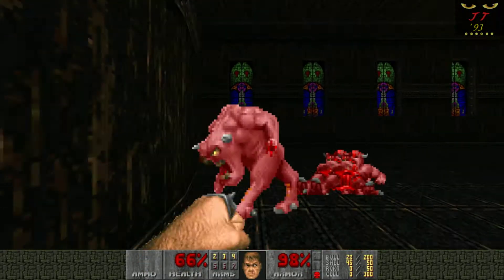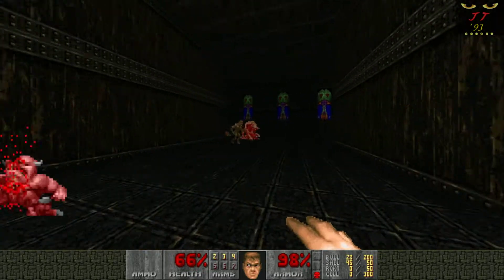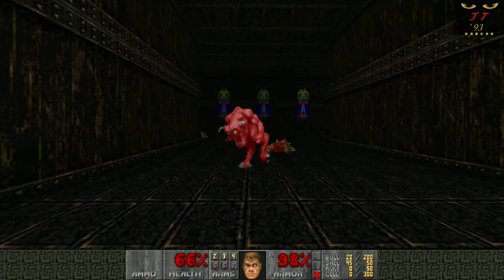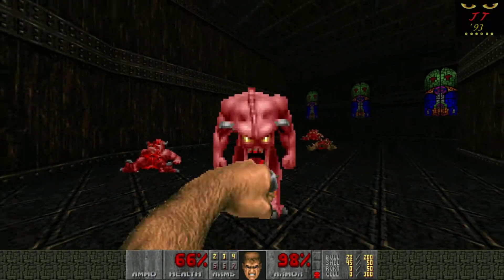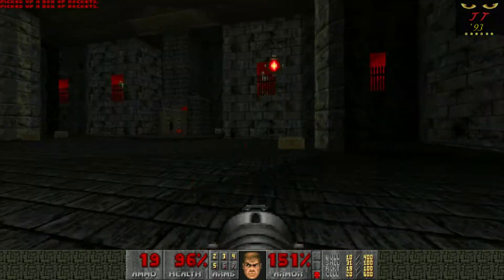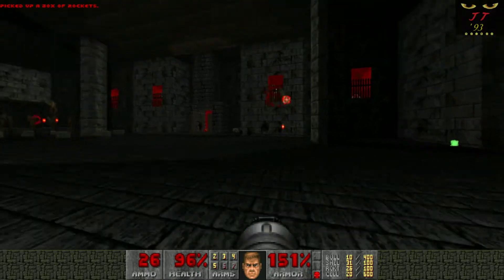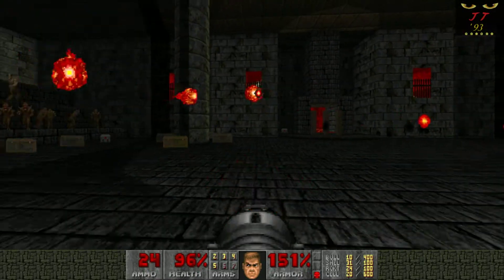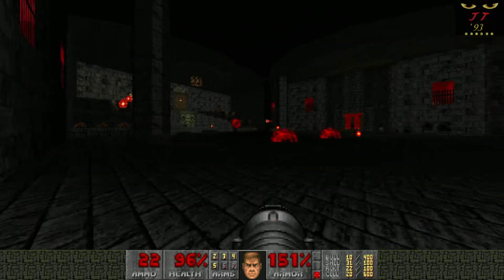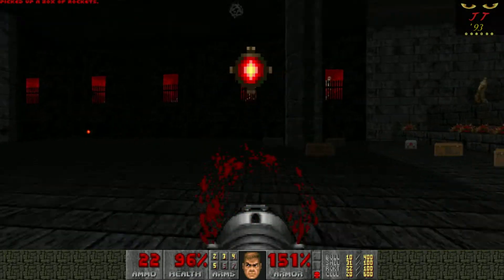After that, things are pretty calm. You do find a super shotgun, thankfully, behind a really obvious secret. Things are pretty chill up until you get to this one large area where you have revenants, imps, and other demons. You definitely want to make good use of your rockets and clear out the way. Up ahead is a cyberdemon through a long hallway.